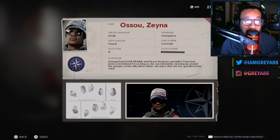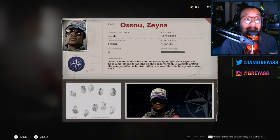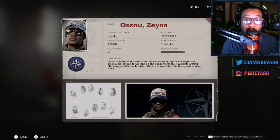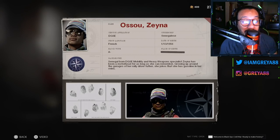The new operator is Zayna — her full name is Zayna Assou. Her service affiliation is the DGSE, her citizenship is Senegalese, first language is French, date of birth is January 13, 1956, blood type is A negative, and place of birth is redacted. Her background reads: 'Senegal-born DGSE mobility and heavy weapons specialist. Zayna has been a motorhead for as long as she can remember, growing up around the garages of her rally driver father — she jokes that she has gasoline in her veins.'